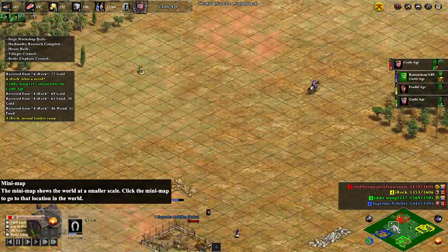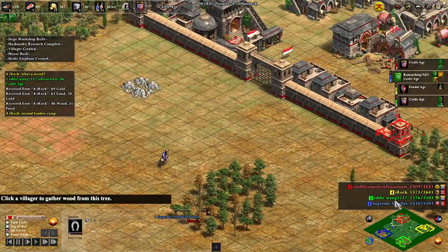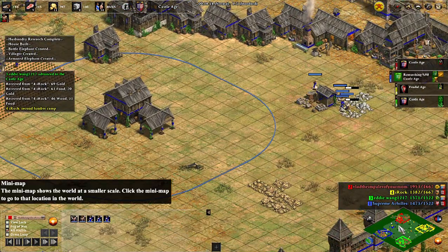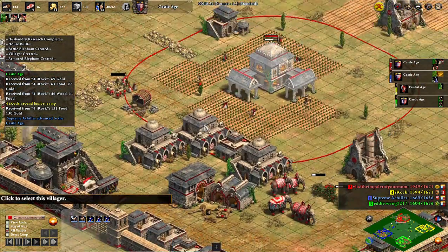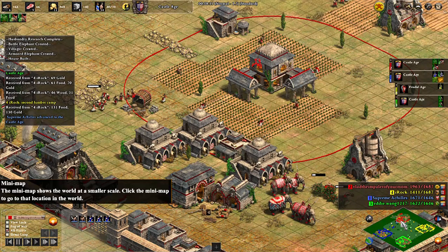Based on how many he's got on stone, he's probably going to do a castle drop — quite a late castle drop, mind you. Seeing as Iroch and I are both about 1,100 1v1 elo, you'd expect the castle drop to come out a little faster than this.